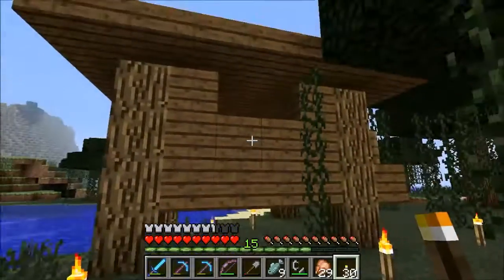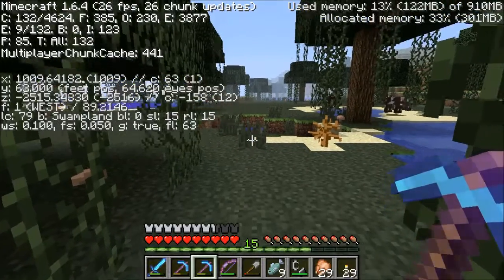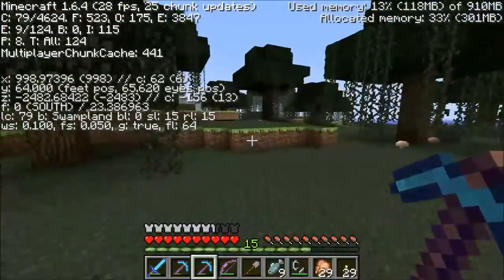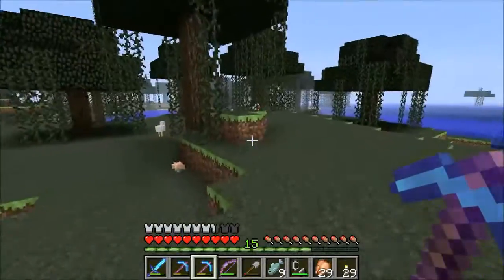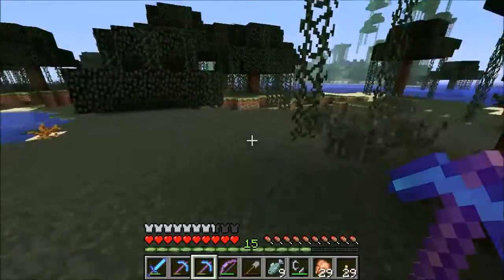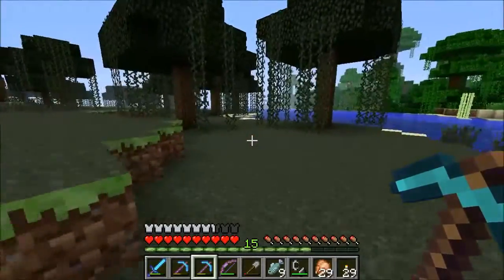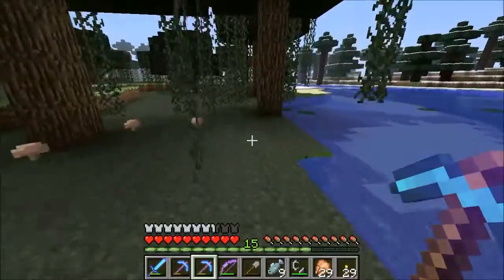This witch hut is within 300 blocks of my home. I need to go south to get to the existing nether portal. So we've got that witch hut within 300 blocks of my home, and I've got quite a project ahead of me as a result.